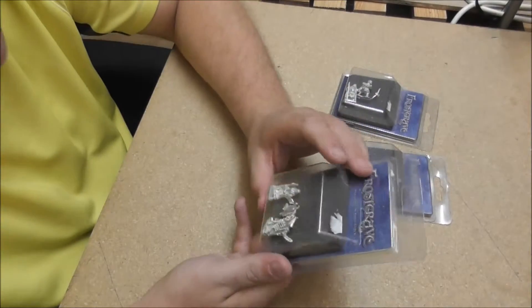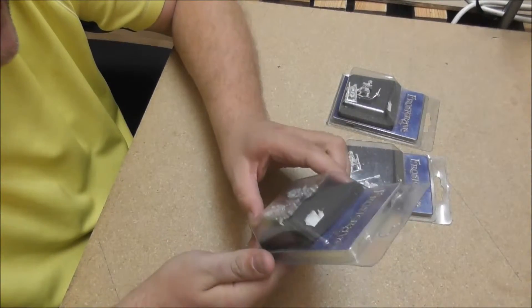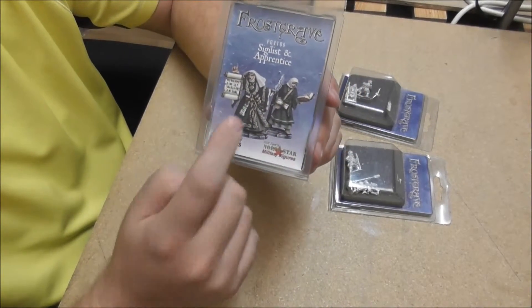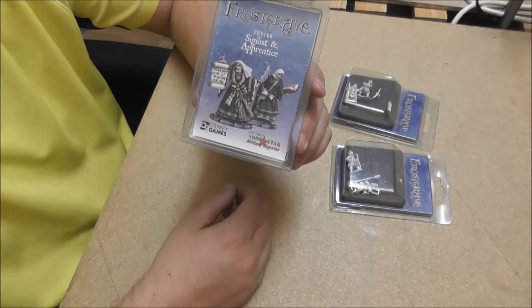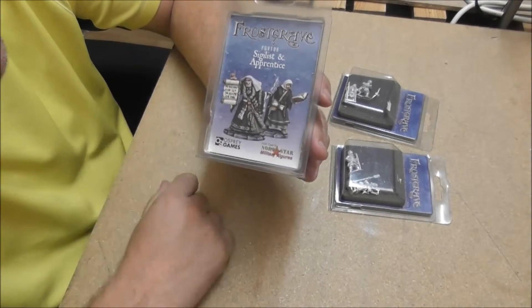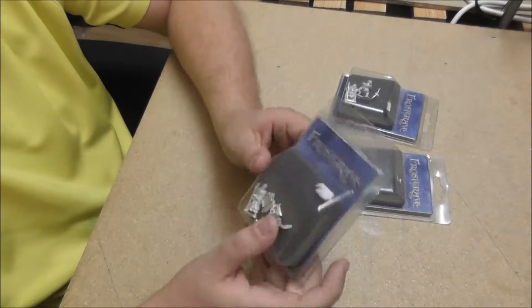The second set I've told you about in the first video. It's the Sigilist and the apprentice, and here it's clear — this is the wizard, this is the apprentice — for me by the more scrolls and the more impressive figure in this case.